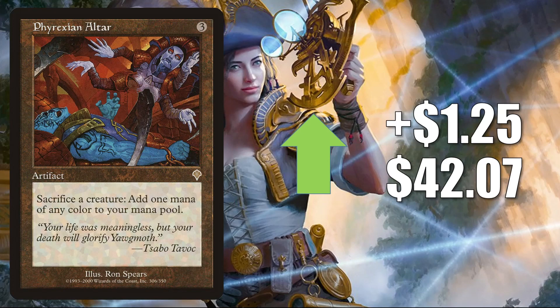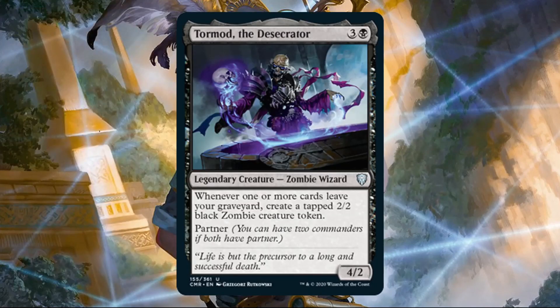Phyrexian Altar from Invasion goes up $1.25 to $42.07. This has already seen increased Commander play in Skyclave Hierophant builds, but there is a combo between this card, Gravecrawler, and a new card from Commander Legends: Tormod the Desecrator. Also, Phyrexian Altar did get a Command Zone mention this week.